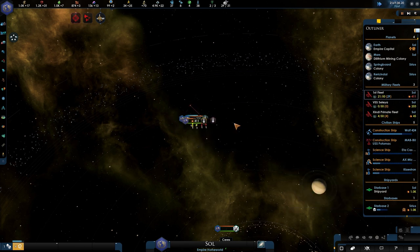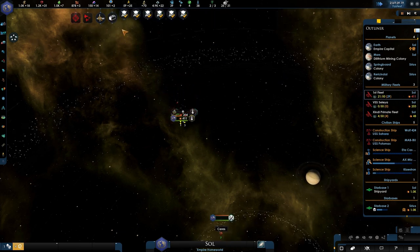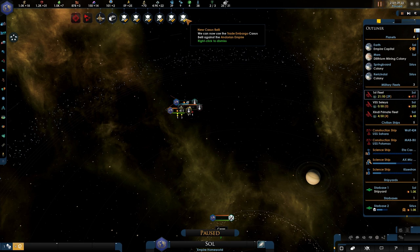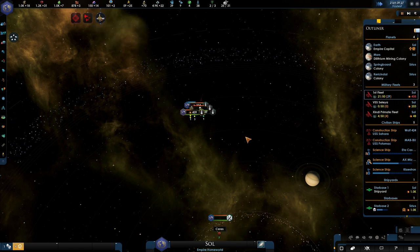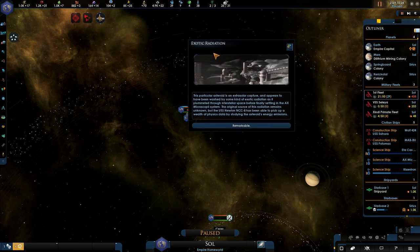Please don't die... he died. Come on, we will make this - let's speed up. Let's get rid of these - come on, die already, it's only one thing remaining: a destroyer by the looks of it. Erratic irradiation - a particular asteroid is an extra-solar capture, and appears to have been washed by some kind of exotic radiation as it plummeted through interstellar space. It's remarkable, very interesting.